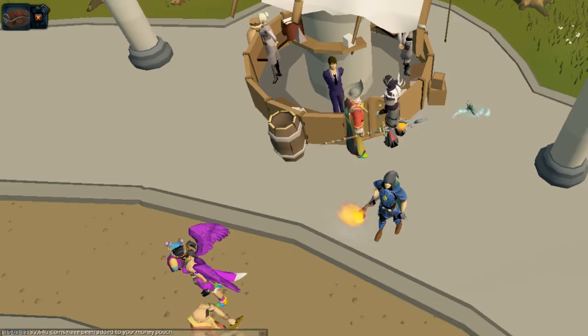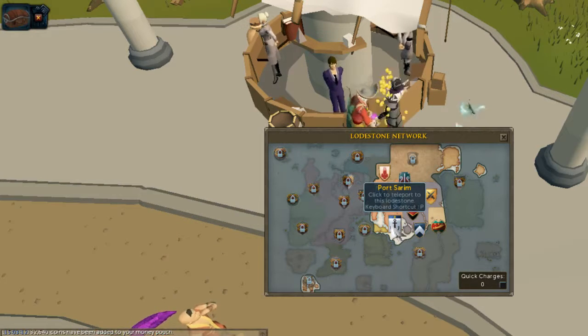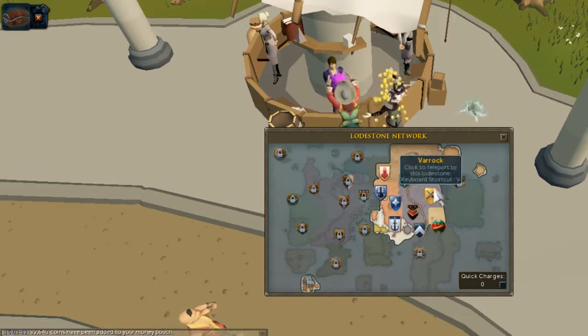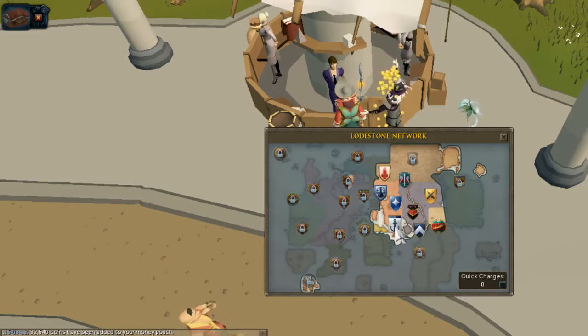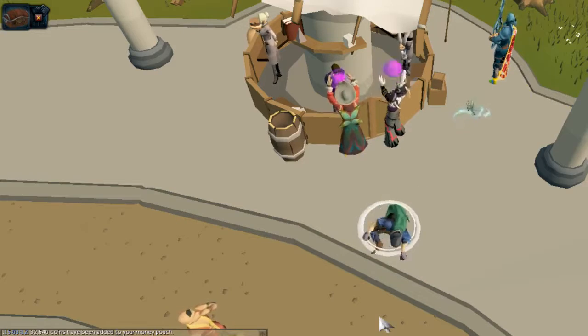The first method is to use your lodestones. Go to your magic tab and go to your home teleport button, and you're going to go to Port Sarim. Now if you don't have the Port Sarim lodestone already activated, you could just go to Lumbridge — I believe it's a little bit south and you have to go somewhat west to get to Port Sarim. But let's go ahead and use the quicker method, the Port Sarim lodestone method. As you can see, he is now teleporting to Port Sarim.